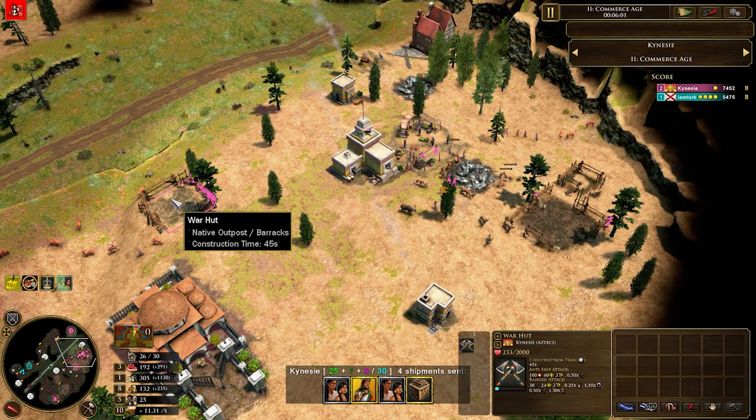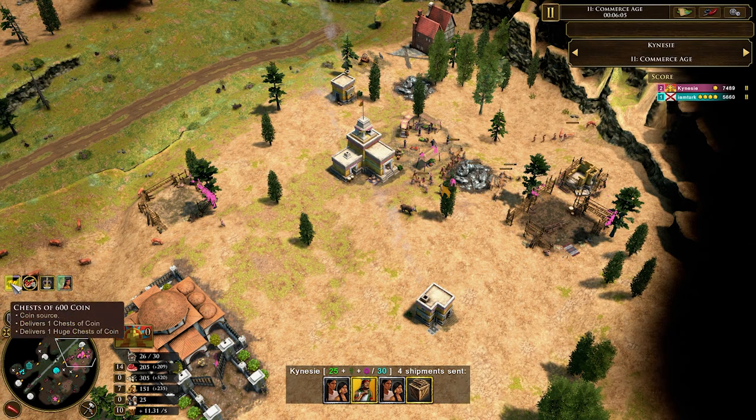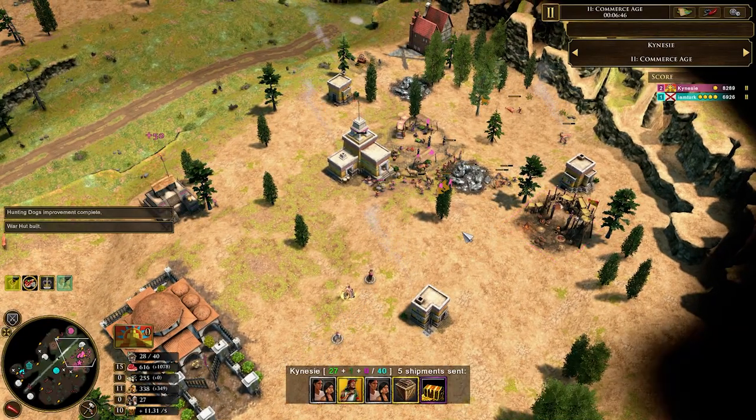You can see here these are the buildings going down — war huts, market, and house, as I mentioned. There's a 600 coin coming straight in. We're nearly ready to age up — he's just grabbed hunting dogs from the market.